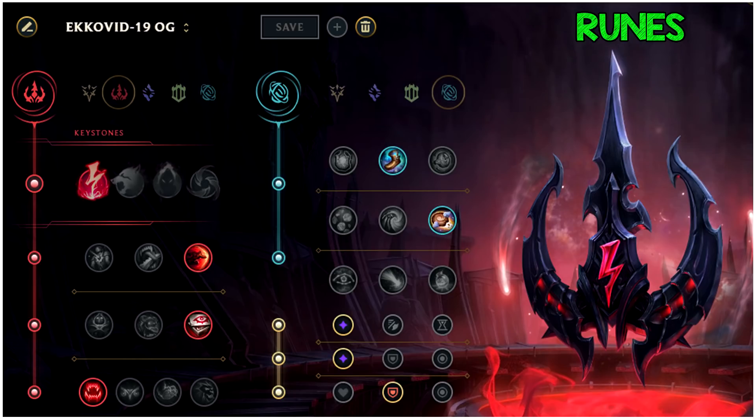For the Inspiration tree, I use Magical Footwear and Biscuits. Last season we used Dematerializers, but this season you don't need them because in about 80% of games you'll one-shot the wave at level 7 with all the AP in the game now. So I go Free Boots and Biscuits. Free Boots give you 10 extra movement speed and you don't have to spend gold on boots, so you can spend it finishing your core item, Protobelt — that's the main reason I like this rune page.